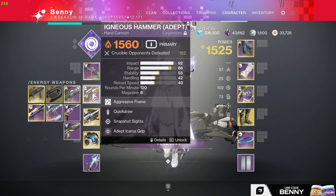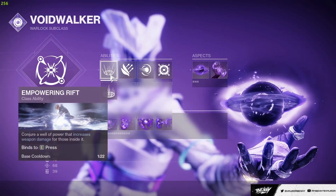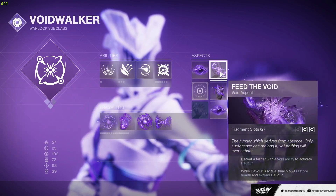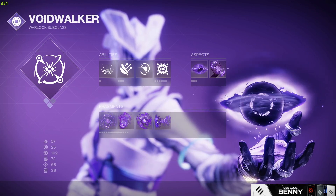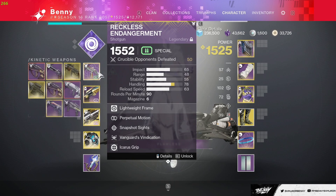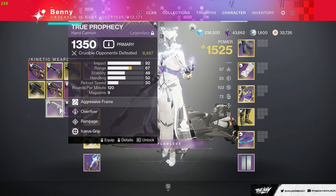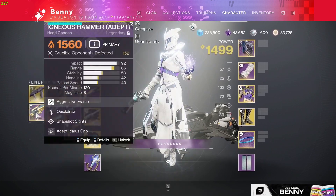For this I'm busting out a 120 RPM hand cannon, which aren't that common anymore. I'm hoping the 20% Empowering Rift damage increase will give us enough to two-tap with the Igneous Hammer. This would also work with Dead Man's Tale, so maybe we'll throw that on if we get a big map. I wanted to use a 120 because I haven't used one in so long. We're going to start with the Igneous and the Reckless, then maybe bring back my old school 8,000-kill True Prophecy and throw it on with a Matador — two loadouts I plan on using.